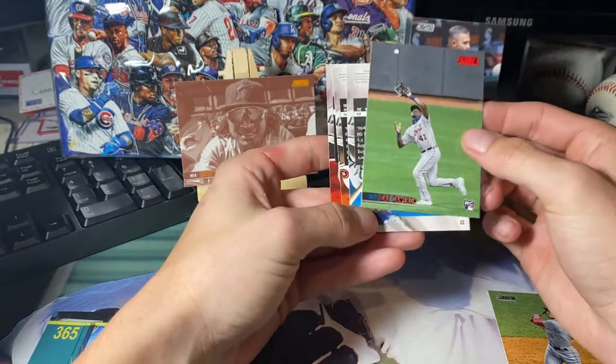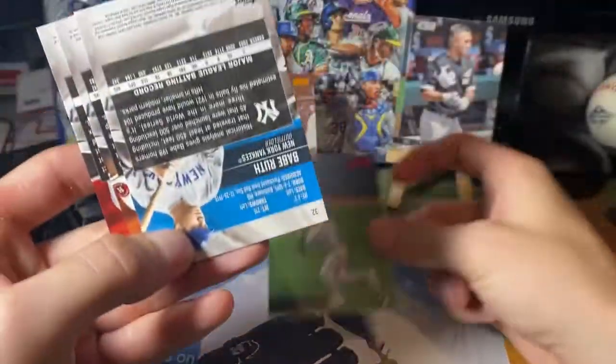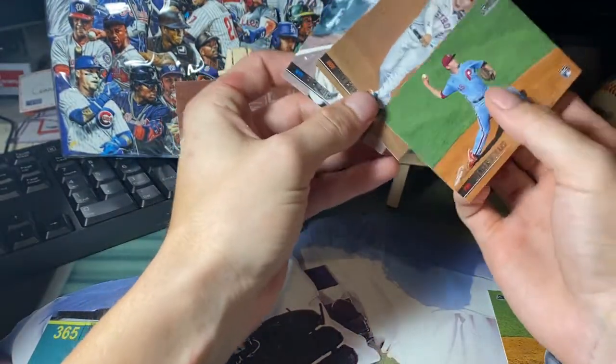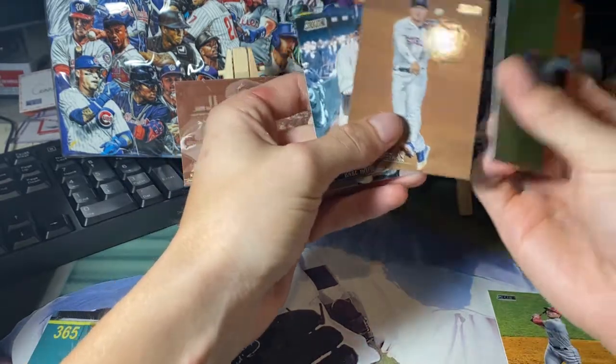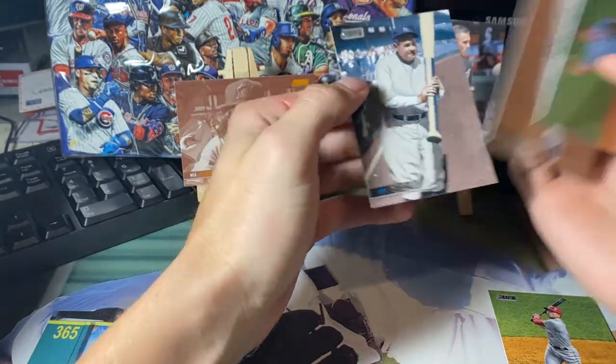Joey Votto. Daz Cameron red foil — man, his dad was something else, what a baller. Mike Cameron, if you don't know, was a great player for a long time. Spencer Howard rookie card, Alex Bregman, Babe Ruth.